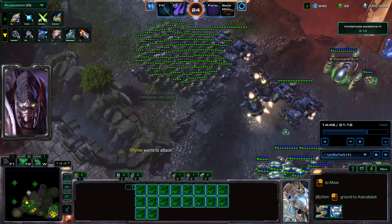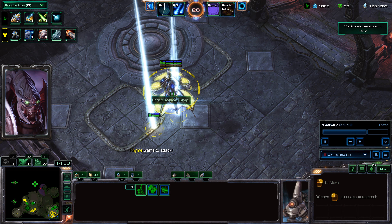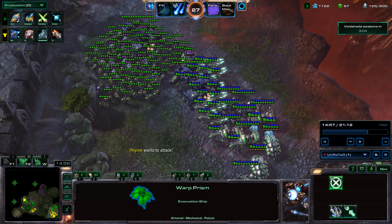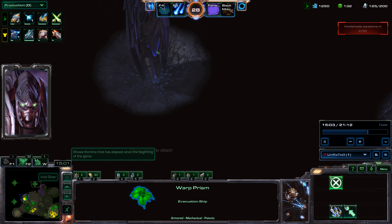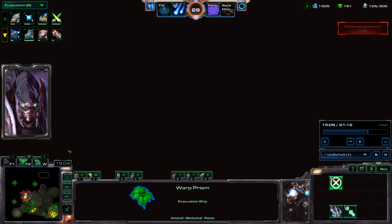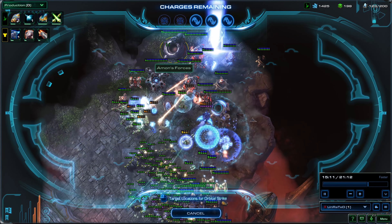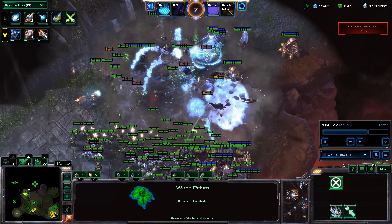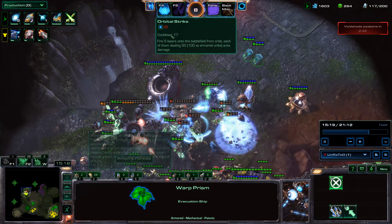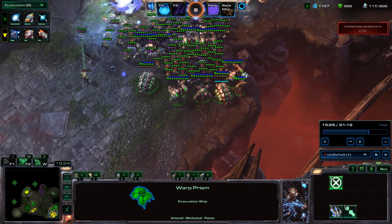Now we're going to push up here. Objective 2 just got completed, and now we've got to clear out this little area, then attack this Void Sliver and the area right back here, so we can completely clear the path for Bonus Objective 3. If you don't do it in this fashion, that's a really good way to lose your Bonus Objectives. But if you follow the same pathing that we're working on right now, it'll be easy-peasy.